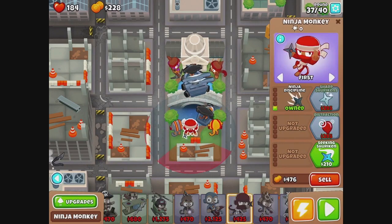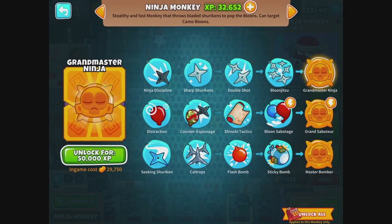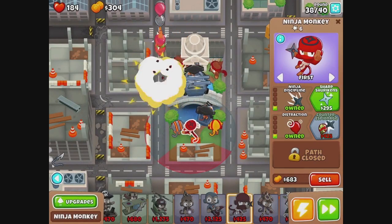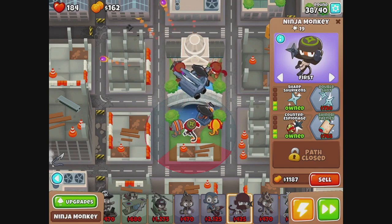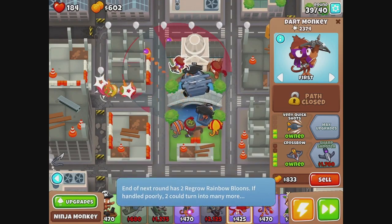We need ninja discipline for the extra seeing ability, and right, we would counter espionage. So yeah, this could have gone better, could have gone worse. I could have bought all the buildings. Heck, we might still try it.